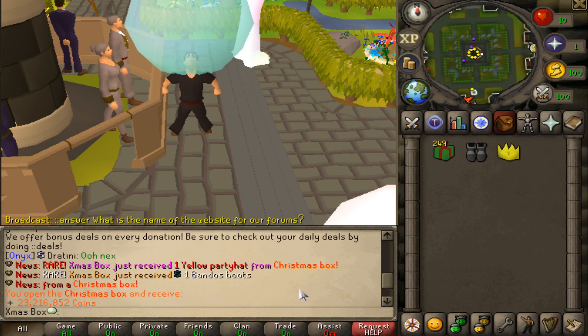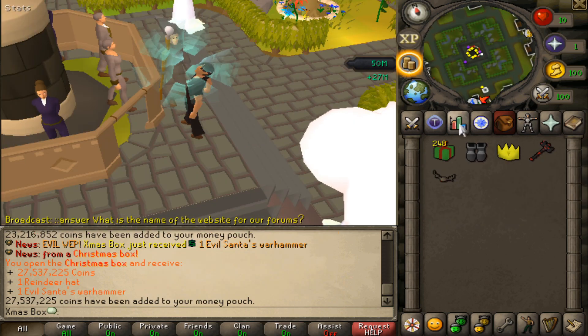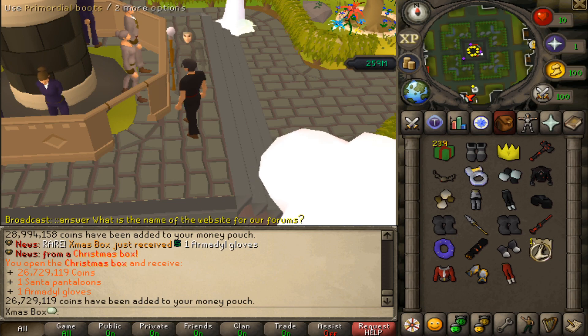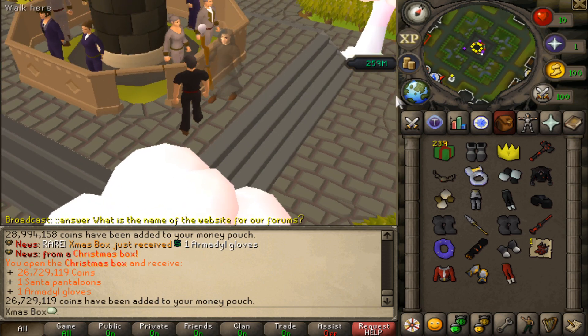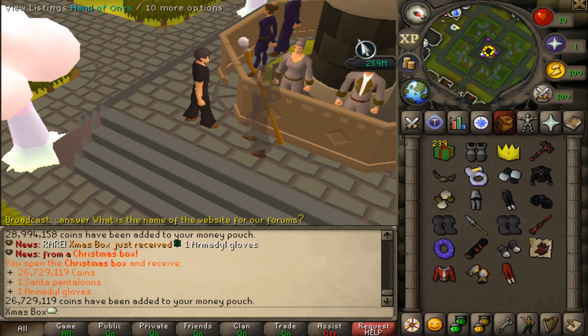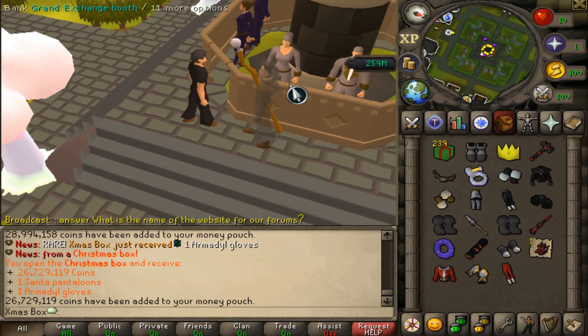Yellow party hat right away. And remember, technically this is $5k worth of boxes. Hey, there's an Evil Santa Warhammer as well — these are actually so good. Look at that inventory, that was from 10 boxes. And 259 mil cash — that's a lot of cash. I also noticed I grabbed an Infernal Cracker, a brand new item to the game.